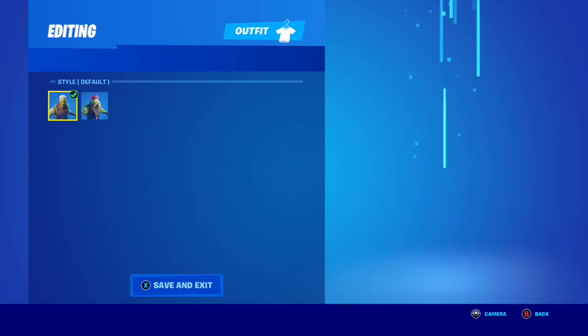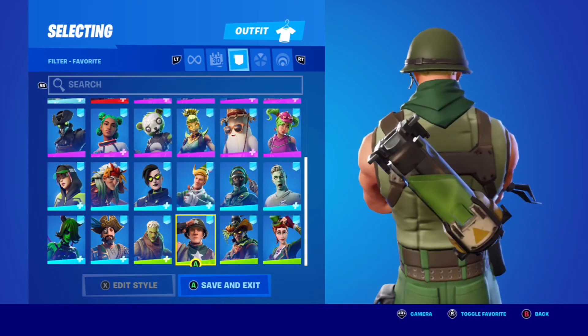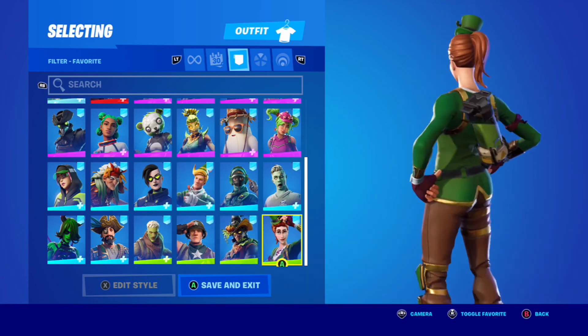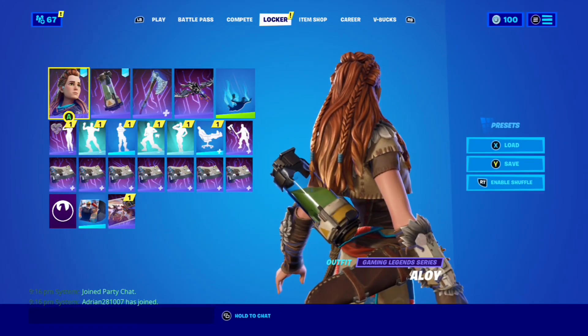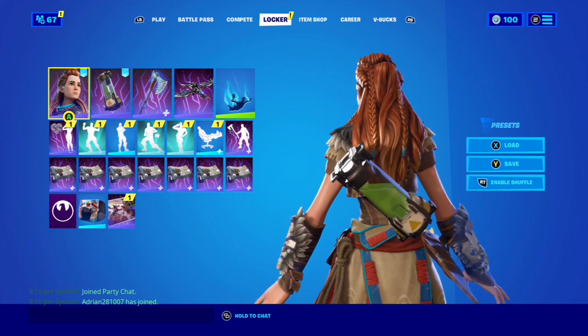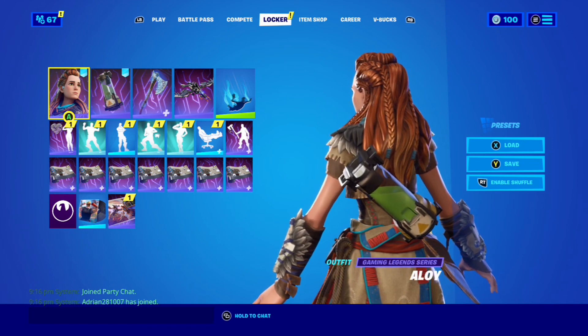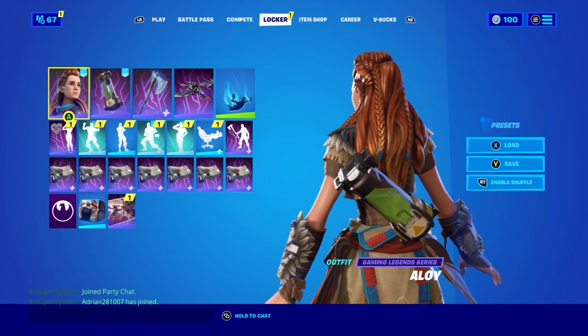Very impressive set overall. It's probably the best Gaming Legends skin set — even if some people are mixed about the skin itself, it's definitely got the best set. Great pickaxe, great glider, very good wrap, a great emote, and a sick loading screen for anyone who cares. The bundle is a very good deal. That's pretty much going to wrap up the combos for Aloy. If you guys enjoyed, leave a like, comment, subscribe — tell me what you think of the skin and how it compares to other Gaming Legends skins. Until then, take care, bye!